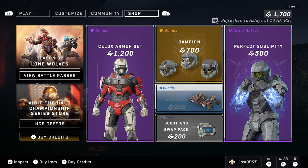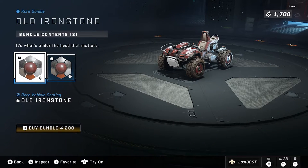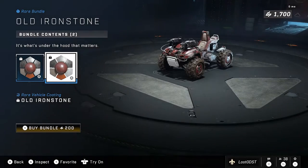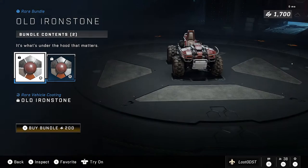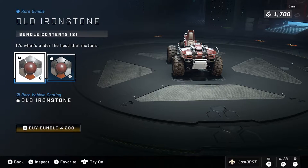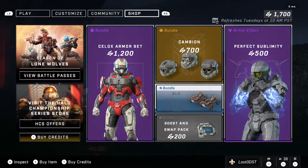The Cambodian Set also comes with the usual emblem stuff: nameplate, armor emblem, weapon emblem. It's 700 credits. I find it a bit of a boring bundle — I would have preferred a more traditional bundle with a helmet, chest piece, and full armor pieces rather than just helmet attachments. The price is somewhat fair at least. The last bundle is Old Iron Stone, a new one — just vehicle coatings for the Mongoose and Gun Goose for 200 credits. Very fair: basically 100 credits per coating.